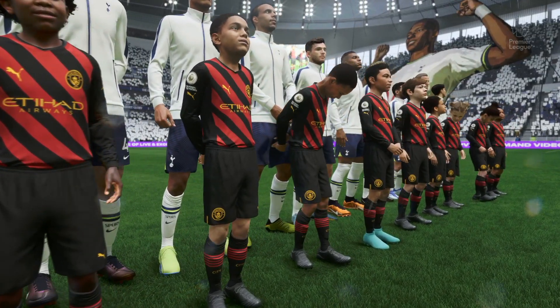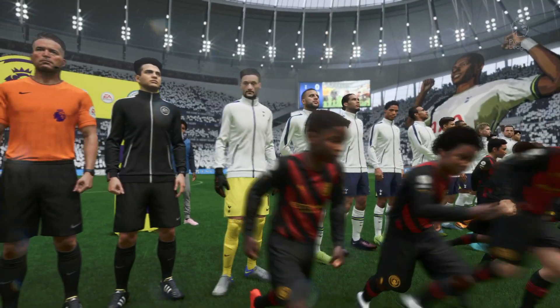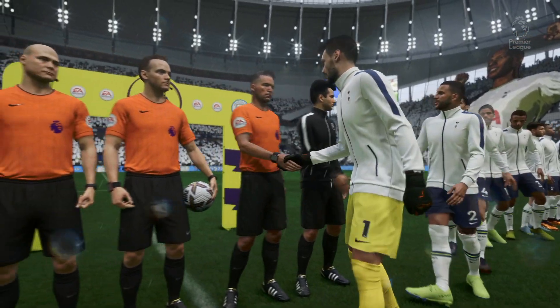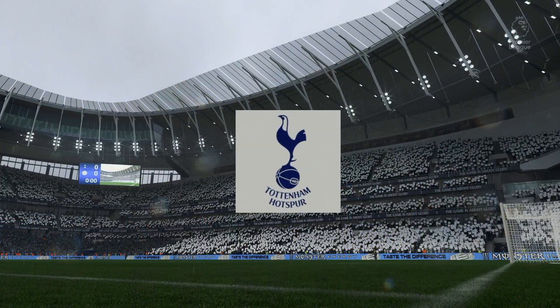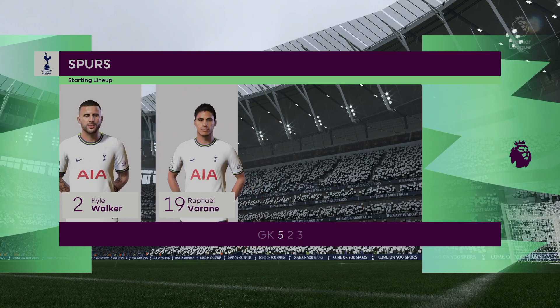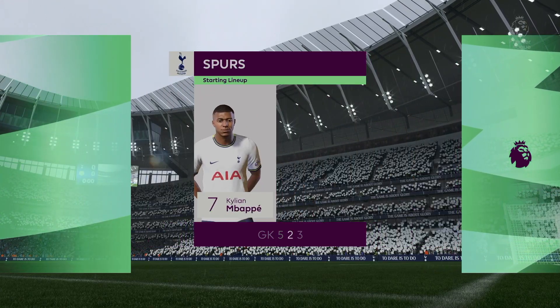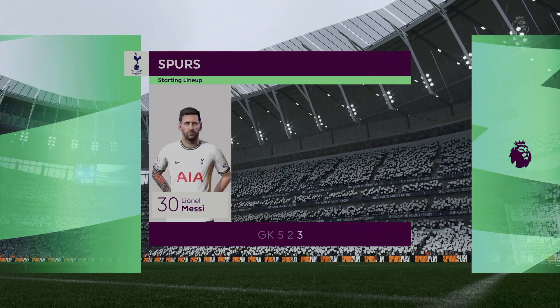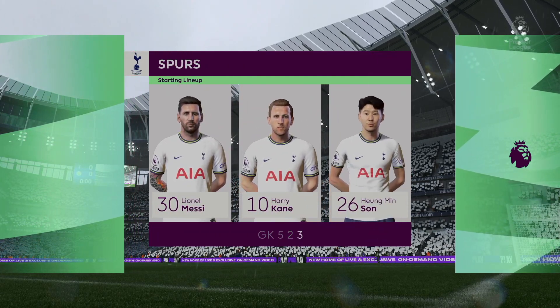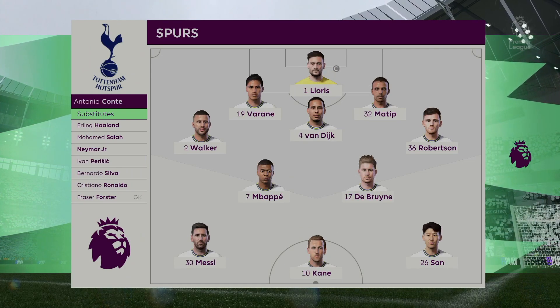Number 17, Kevin De Bruyne. Number 30, Lionel Messi. Number 10, Harry Kane. Introducing the Spurs starting 11: Hugo Lloris is the goalkeeper. Kyle Walker plays with Andrew Robertson in the wide defensive areas. Lionel Messi starts with Heung-Min Son out wide, and the responsibility of leading the line today goes to Harry Kane.